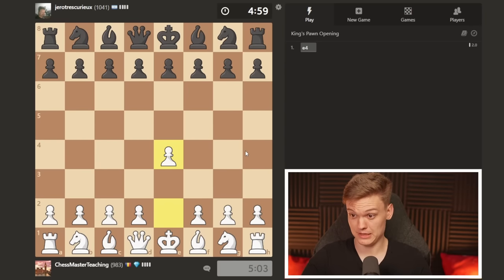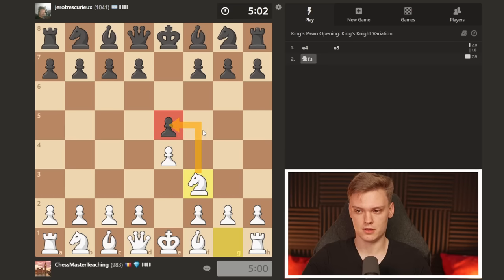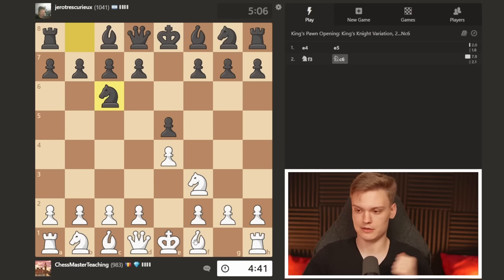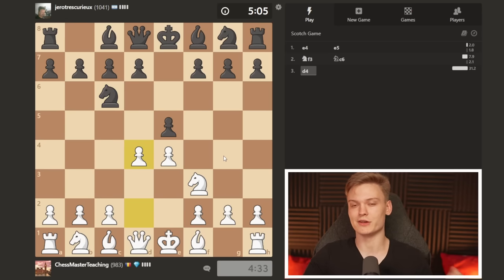This is going to open up with E4, with the opponent going for the most common move. We start with the knight, and I'd be expecting you to face knight to c6 the most, simply defending the pawn. This is the first big crossroads where you can do anything - bishop to b5 Ruy Lopez, bishop c4 Italian, knight to c3. Or you can go for something a little bit more aggressive, which is the topic of today's video.